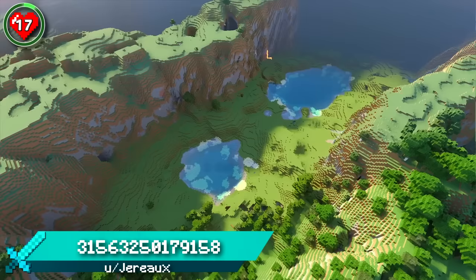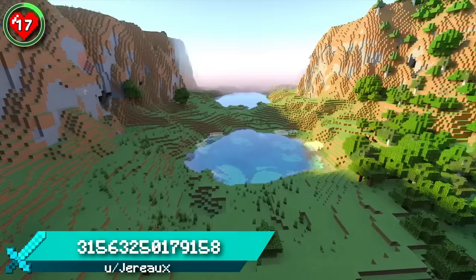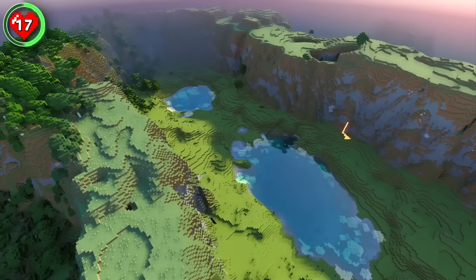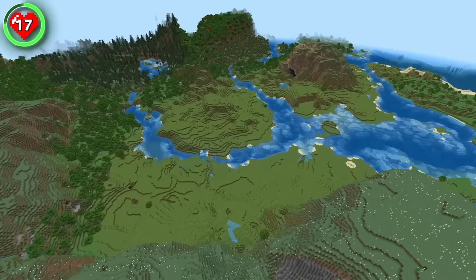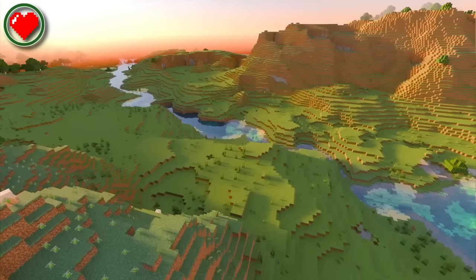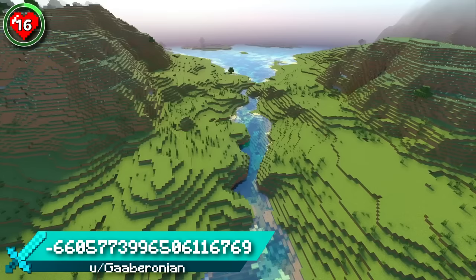Seed 17 features another double lake location, this time in a long meadow valley. Extending over 500 blocks from one end to the other, it's going to take a lot of building to fill this location. There's plenty more inspiration beyond the meadow walls too, with eye-pleasing plains and forests of all kinds.